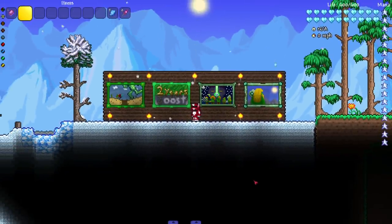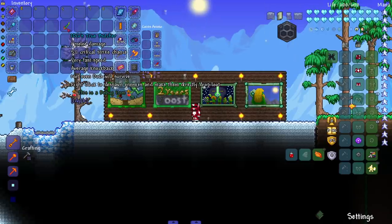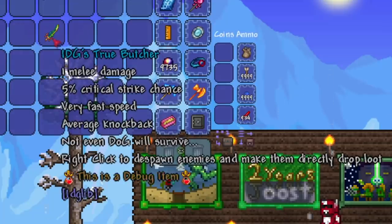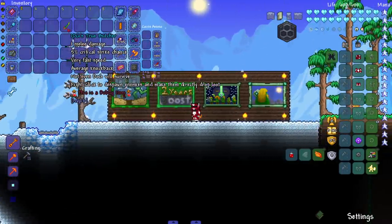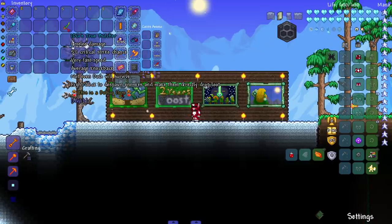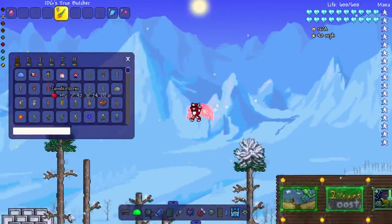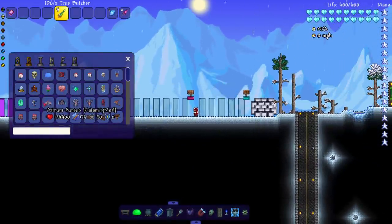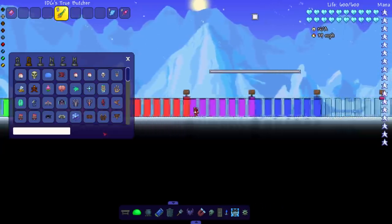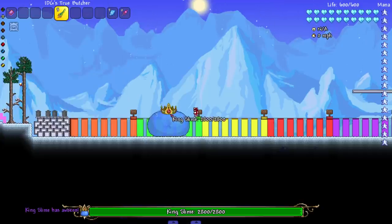Hey everyone, welcome back to another Calamity bosses survive. We are here with IDG's True Butcher from the IDG Library Mod. This is a long-suggested weapon — people have been suggesting this for a minute, finally getting around to it. This might be a quicker episode than usual. I'm trying to pump out some videos before I leave for my vacation to visit my brother — we're going to Disney World. Let me know in the comments if you want any souvenirs. Let's start with King Slime.